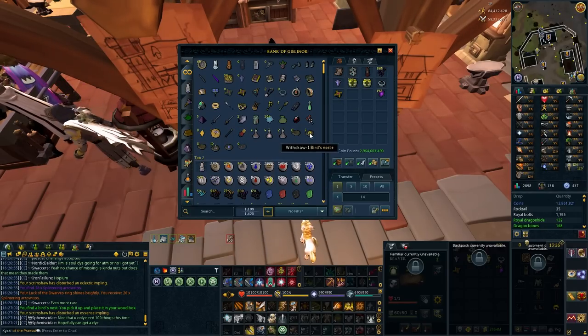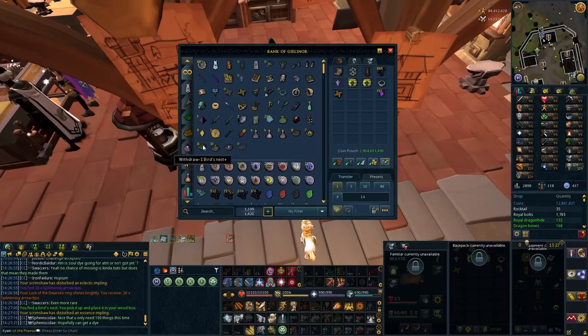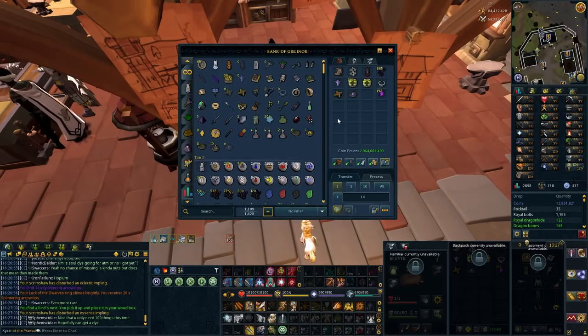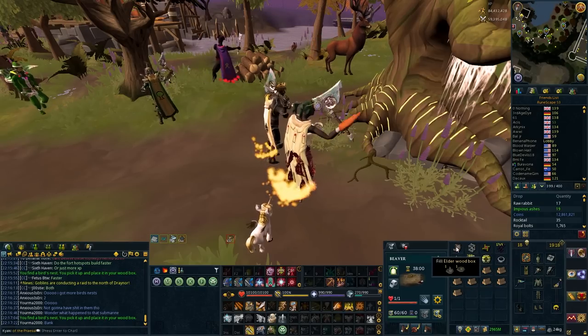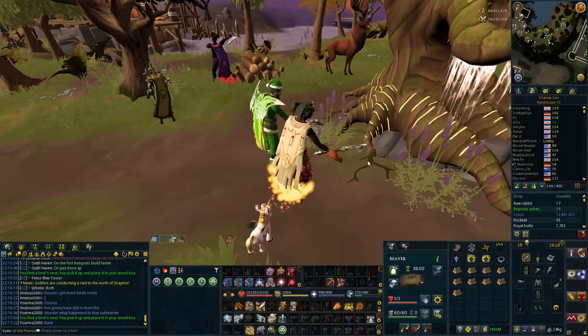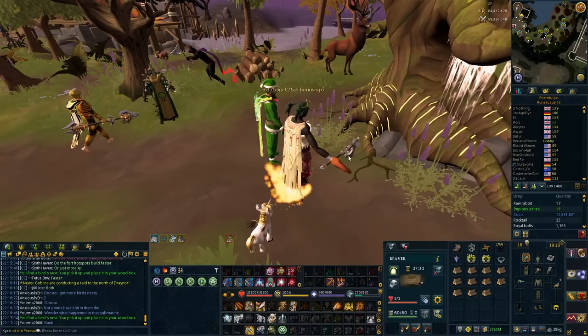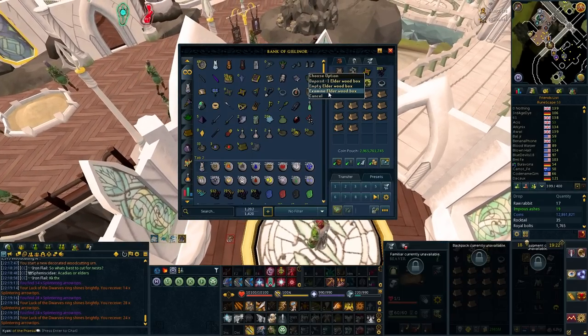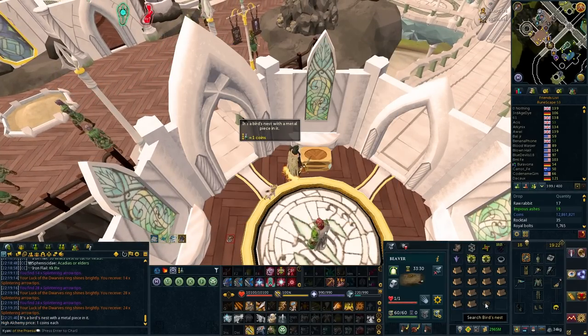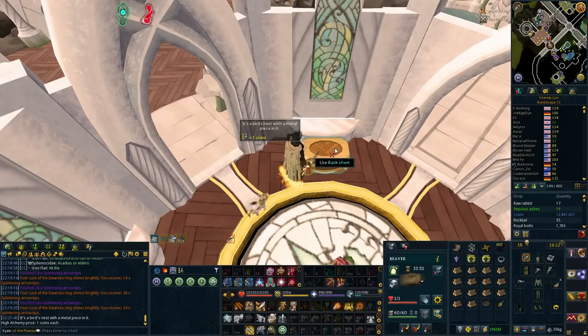We have eight. Fifteen. Twenty-six. Thirty-six. Thirty-seven. Is that another piece? Please tell me that it's three out of four, because I have a ridiculous amount of these bird's nests now. Let's see how many of these nests we have. Should be one of the pieces. Yeah — hatchet fragment three. We are only missing one now.